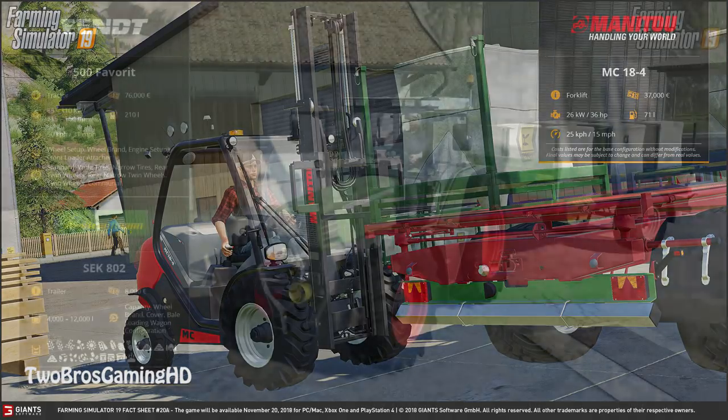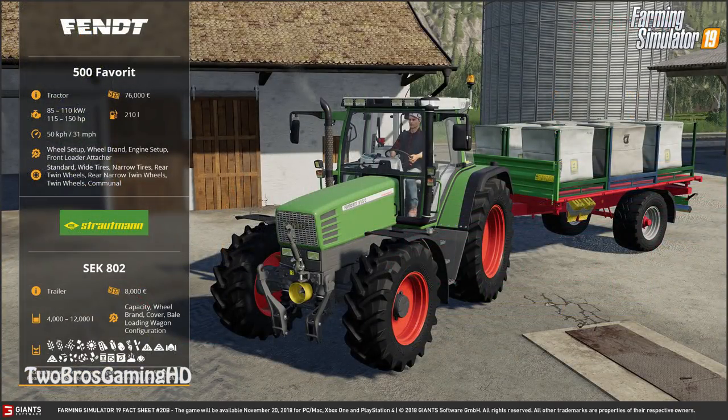Next up we have something a little more special — the Fendt 500 Vario series. The specific one pictured here is the 515C. It has a fuel capacity of 210 liters, starting at 76,000 euros. You can choose 85, 110, 115, or 150 horsepower, with 50 km/h top speed. Wheel setup options include standard, wide tires, narrow tires, rear twin wheels, rear narrow twin wheels, twin wheels, and communal. On the back there's a Strotman SEK 802 trailer costing 8,000 euros with 4,000 to 12,000 liters capacity. You can change the capacity, wheel brand, cover, bale loading wagon configuration.